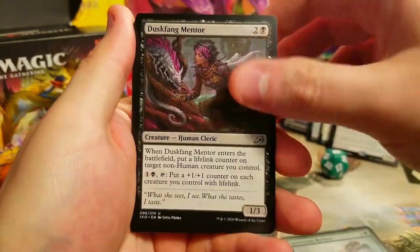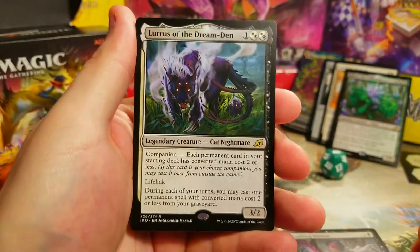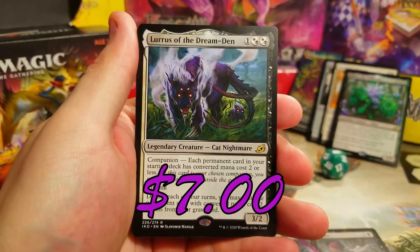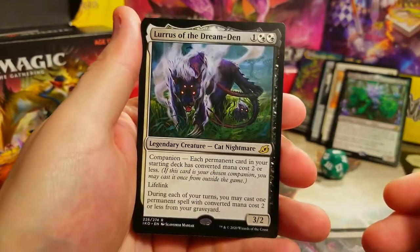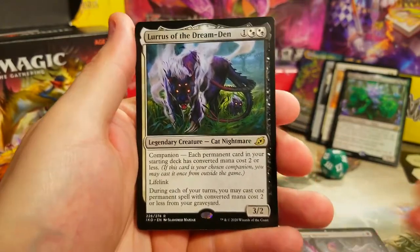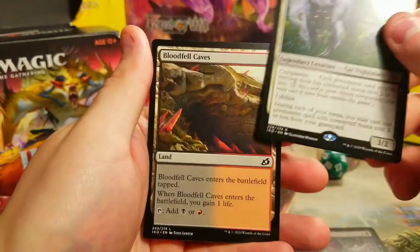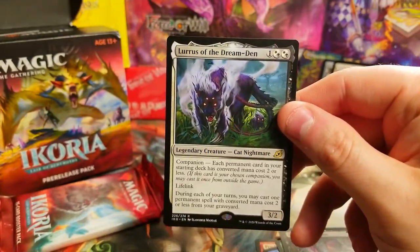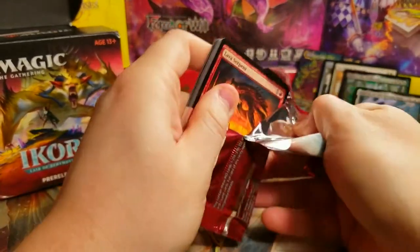Drannith Healer — very nice — Sphere, Blood Curdle, Recluse, Mentor. And oh my gosh — we got Lurrus of the Dream Den! I needed him for my cycling deck and I just got impatient and found a good deal on eBay and bought him. If I pull him in my pre-release pack I can just resell him, so that's what I'm going to do. Six, seven dollar card — not bad, but we finally got him!